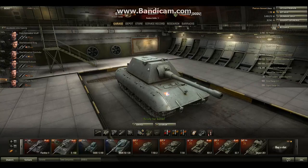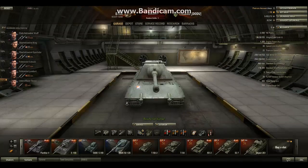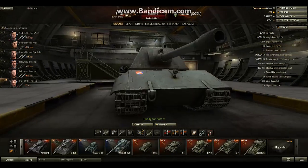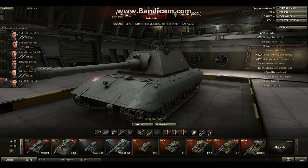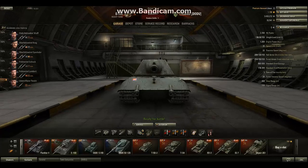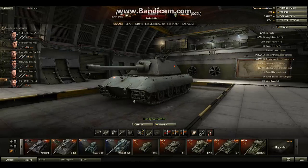This tank is just very big — really big. It has a big gun, and it also has a big weak spot. But it's pretty easy to hide this weak spot by sloping. If you are a little experienced in this game you know you can slope things. If you slope this tank so the enemy sees you at an angle, they nearly can't penetrate you — even the hull they can't penetrate. That's what most people don't know.